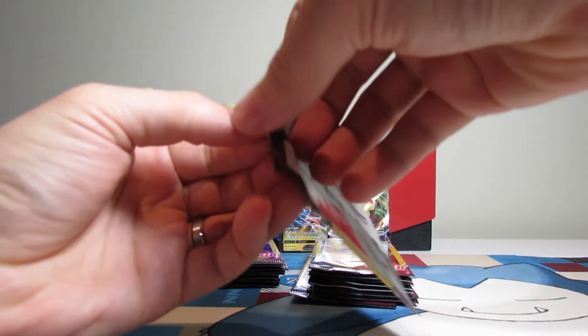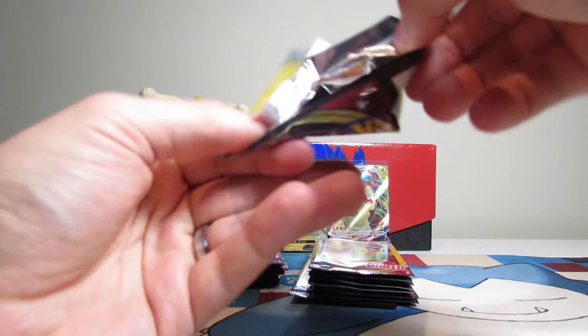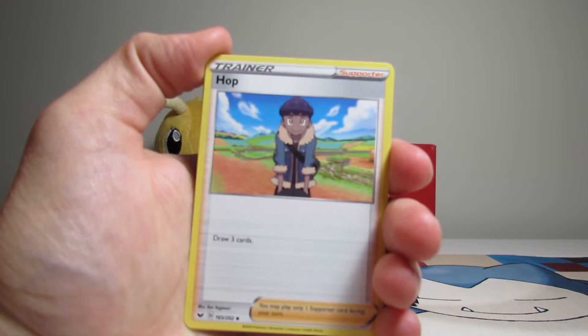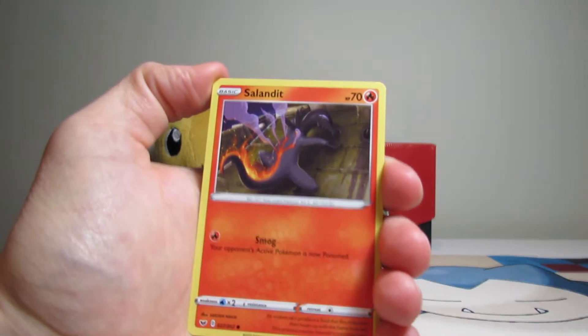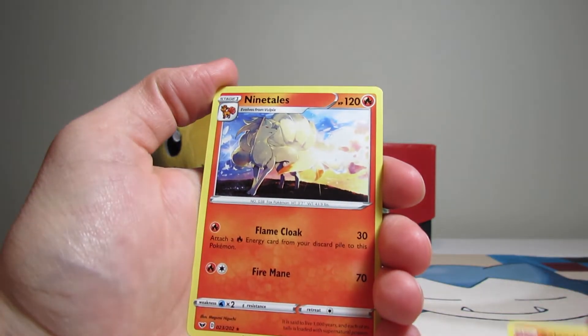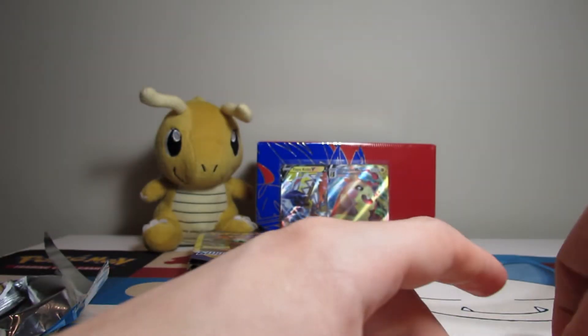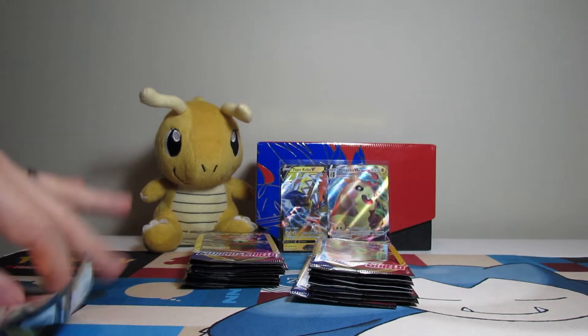My turn. Come on up. Let me in. I just want the goods — one to the front. We have a hot boy hopping around, a Salandit, small boy, and a Ninetales. I love Ninetales. Wish it was at least a holo or something though. That would be nice.